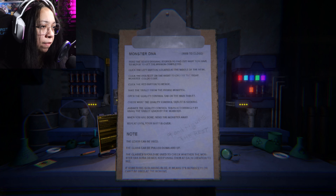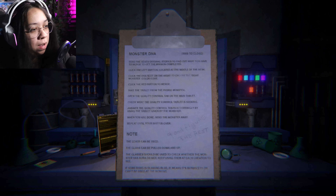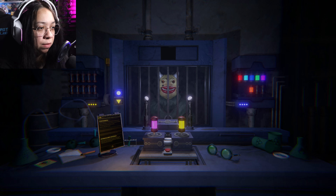After that, click the DNA slot, click the red button, take the tablet from the hybrid monster, open the quality control on the main tablet, check what quality control the tablet is seeking, and answer the quality control questions. All right, let's do this.